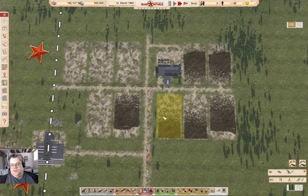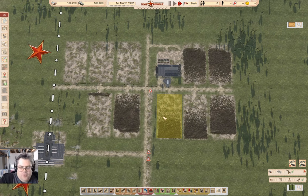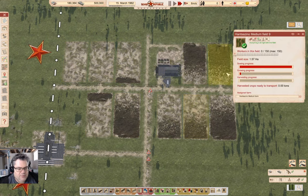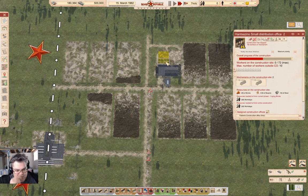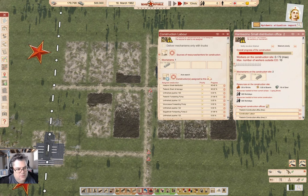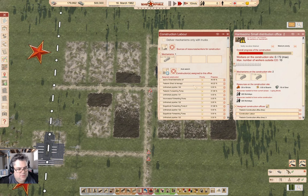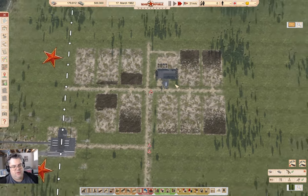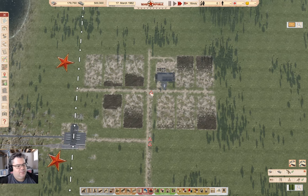Hey everyone, welcome back to Lucky Corners in Workers and Resources: Soviet Republic. I've wound time forward about half a year to get some stuff constructed — notably the farm where I've added harvesters and tractors. The fields are going to have crops in them this year. I also need to get the initial pipeline for oil exports queued up.